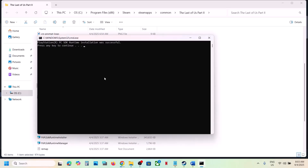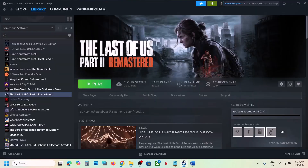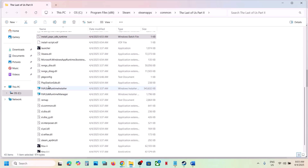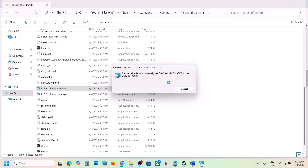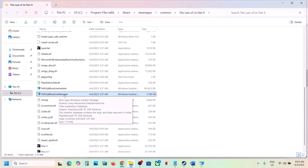Once that's done, press any key to close it and then launch the game and check. If it's still not working, go to the game installation folder again. You'll see the PSPC SDK Runtime Installer — double-click it and do the same thing. Let the installation complete, then launch the game and check. If that does not work, do the same with the Runtime Manager.